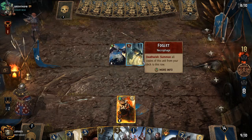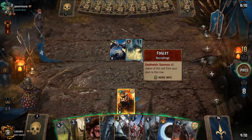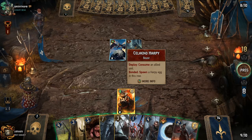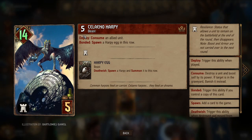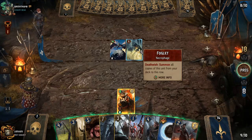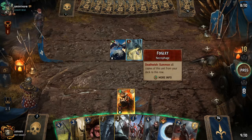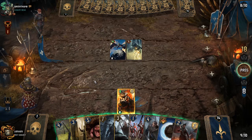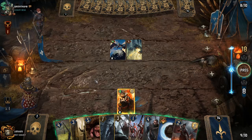It brings the other Foglit from their deck, but it doesn't gain Resilience. So they boosted their Harpy by consuming that card, but next round the Harpy will go back down to just five strength. The other Foglit is in their graveyard and this one doesn't have Resilience — short-term play that means we could see ourselves with an advantage in rounds two and three.